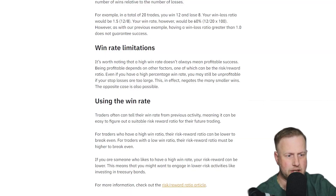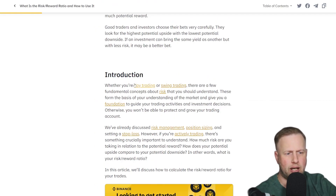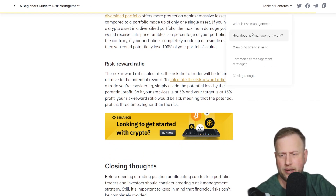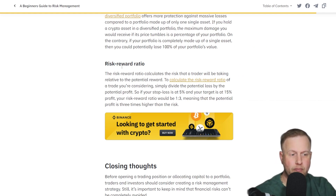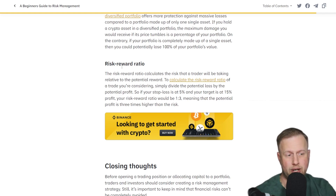That happens to the best of us when we're first starting out. So we're talking about using win rates, win rate limitations, day trading, swing trading, stop losses — all that stuff. It's going to be a quick video. I want to get my point across, and then you're going to dive into this a little bit deeper. Risk to reward ratio: if your stop loss is at 5% and your target is 15% profit, your risk to reward would be one to three, meaning the potential profit is three times higher than the potential risk.